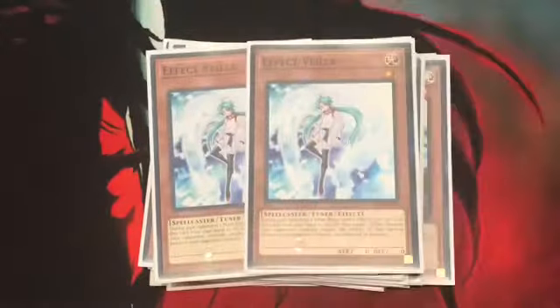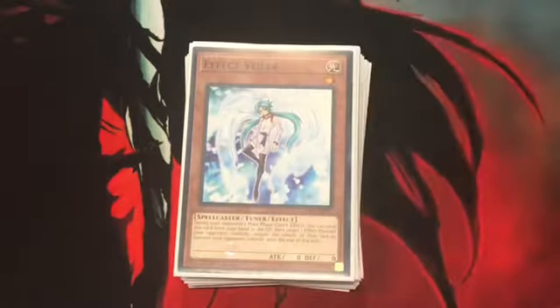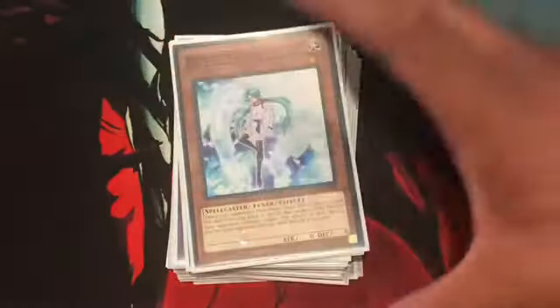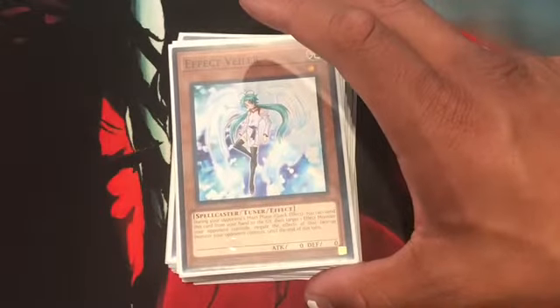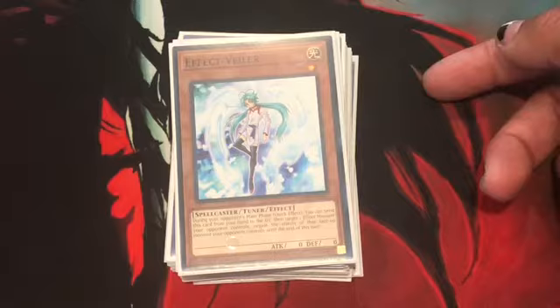Finishing up the monsters, definitely run 2 Effect Veiler. You can't go wrong with Effect Veiler, especially when you can't afford cards like Impermanence — the Trap card. Honestly, this is just a better budget version. The main deck is like 25 monsters, which is pretty heavy, but honestly not that bad.